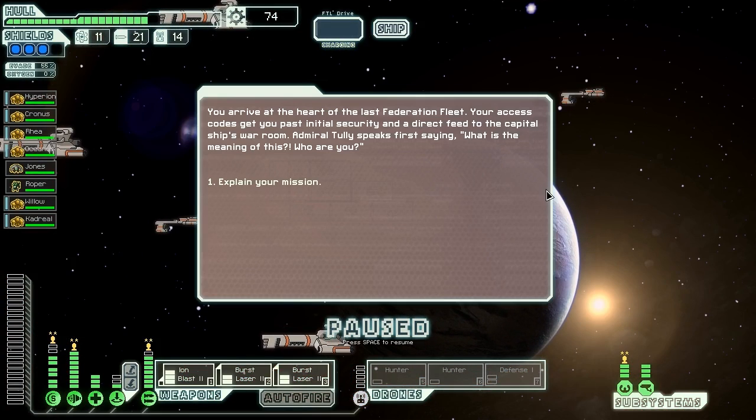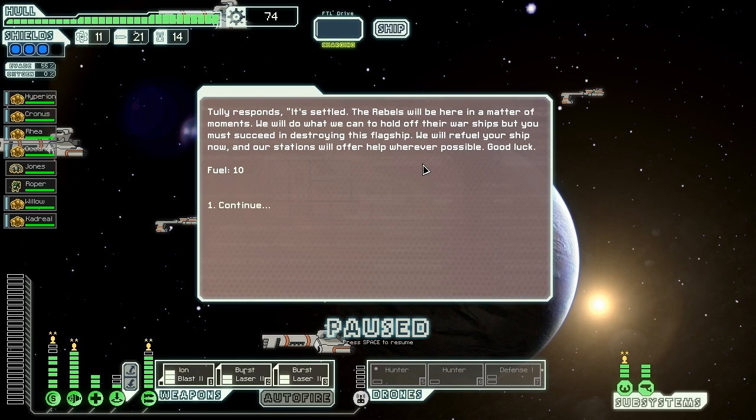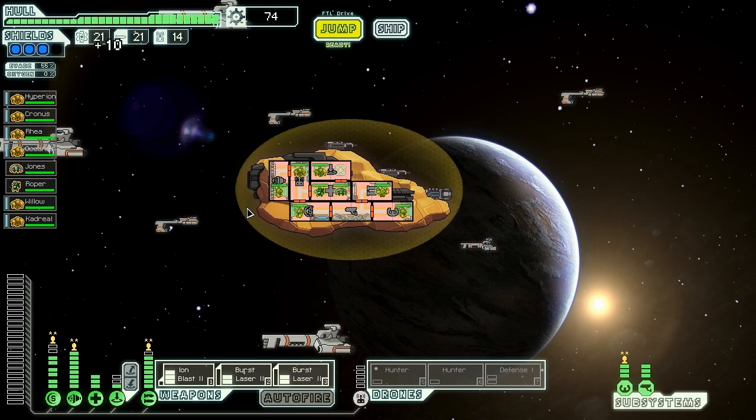Here we are. We arrive at the heart of the last Federation fleet. Our access codes get us past initial security and a direct feed to the capital ship's war room. Admiral Tully speaks first saying: 'What is the meaning of this? Who are you?' We explain our mission — it's met with cynicism and disbelief amongst the officers. General Tersel of the engine brigade speaks up: 'Intel suggests a potential counter to rebel technology — risk all or save none.' Tully responds: 'It's settled then. The rebels will be here in a matter of moments. We will do what we can to hold off their warships, but you must succeed in destroying this flagship. We will fuel your ship now.' He gives us 10 fuel and we're back to full health.